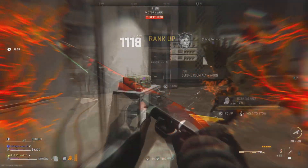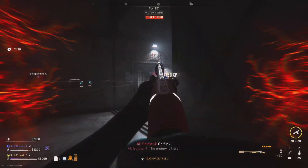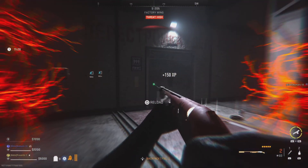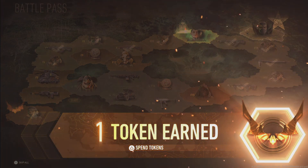Bots continually spawn into the complex, so just keep killing them over and over for a crazy amount of XP. In just one game I was able to get almost 100k XP by opening all bunker doors and killing every bot I saw. It's also a good idea to take out the bosses for even more XP.